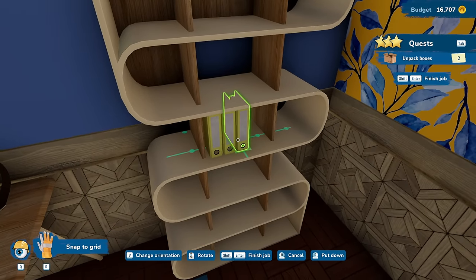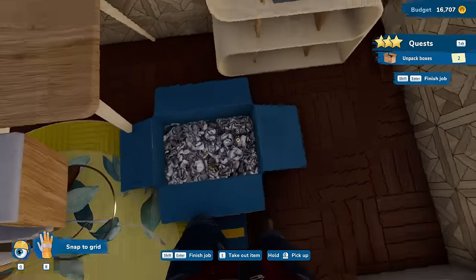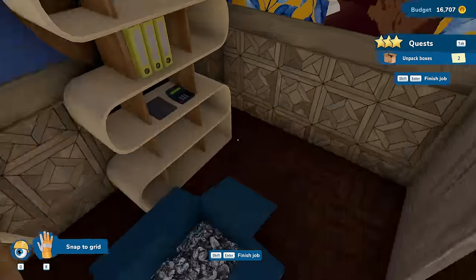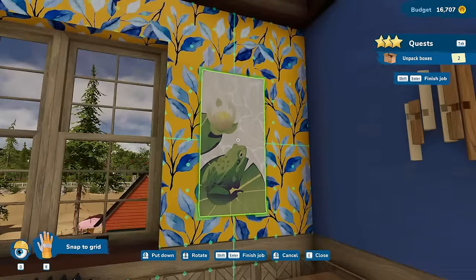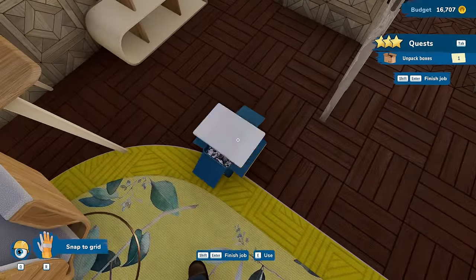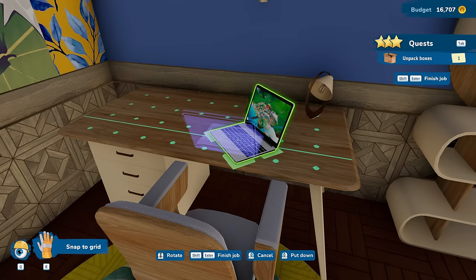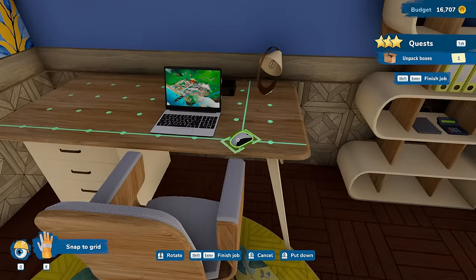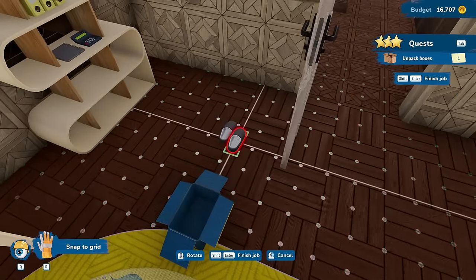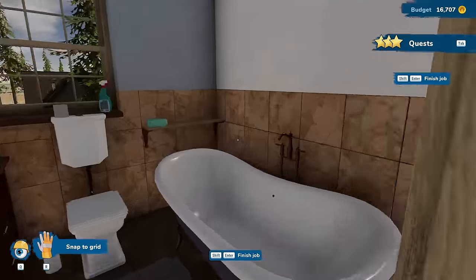If I turn off snap to grid it's a little bit easier. Put this here. Calculator next to it. I think this is supposed to be all for the desk, but I'm not doing that. Beaver. Frog. Get rid of this. Much smaller computer. And it's the wrong way. There we go. That's why I always open it every time — I can't ever tell what way is the right way. I think we're actually done. I think that's it. I don't see anything else popping up.